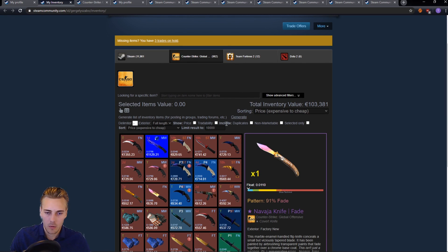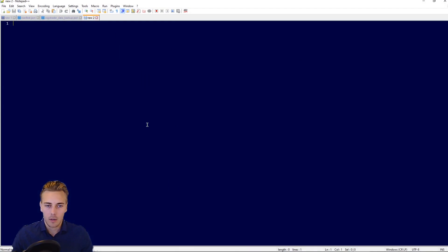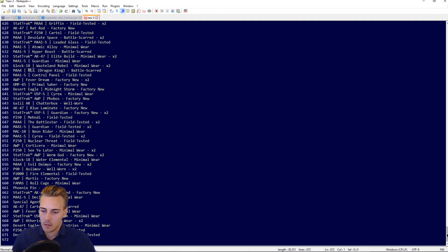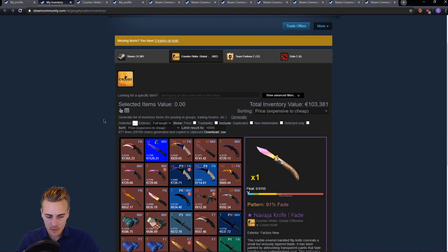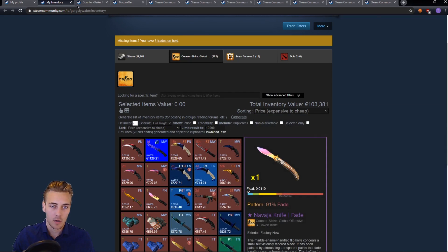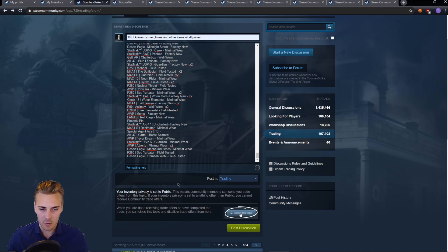Now if you have many items or want to trade all of them, listing them manually can be quite slow and a waste of time. That's why I've added a 'Generate List of Inventory Items' feature to my extension. By default, if you click Generate, the list is going to be copied to your clipboard. When I paste it, there is a giant list of my items. You can see the name of the item and the exterior by default, and if I have multiple, there is an X and the number of duplicates.